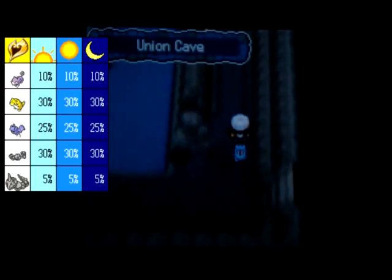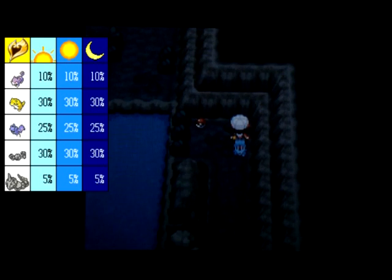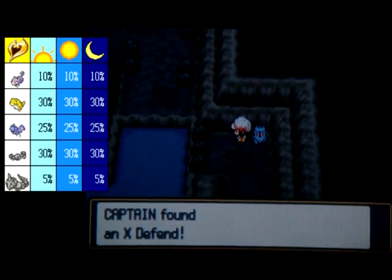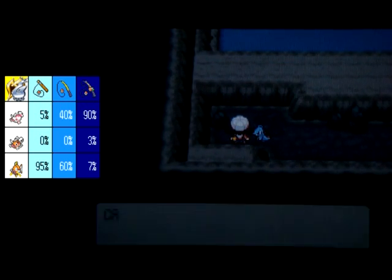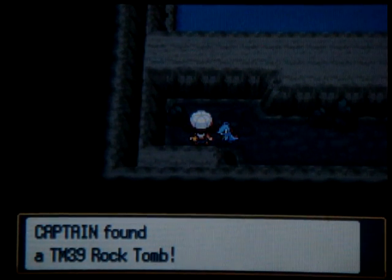Go down here — I believe this is optional. Go up here, and after that battle Totodile leveled up. Here we get an X-Defend. It tried to learn Scary Face but I decided to keep Leer. Go over this way and over here we find another item — TM39 Rock Tomb. Not that bad. Now we can leave here because there's really nothing else we can do.